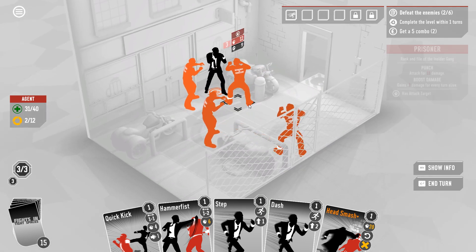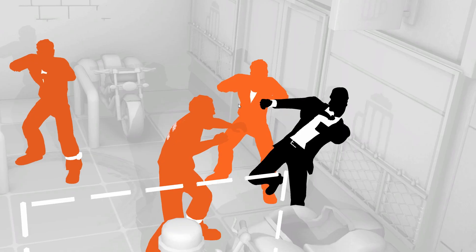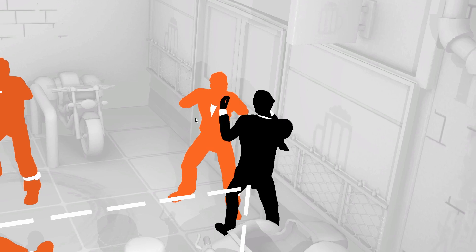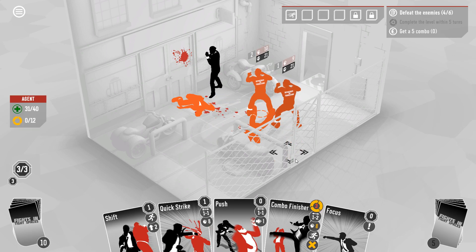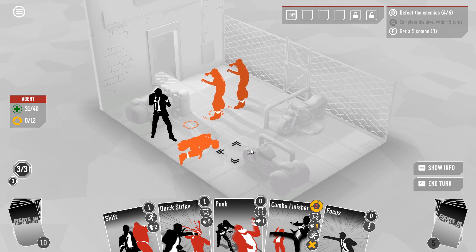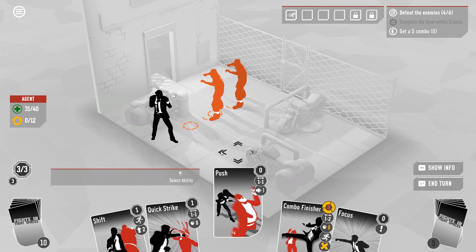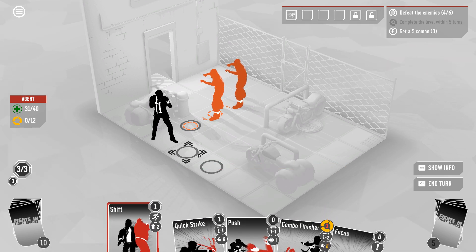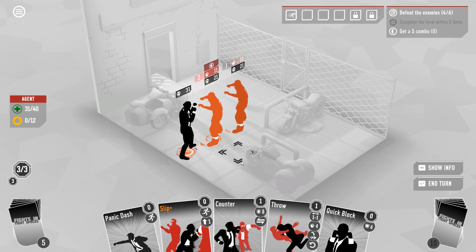Do I want to move and lose combo? We're going to reshuffle our whole deck — there's a chance we'll just draw a slip again. If we don't draw a slip I might be sad that I ended my turn in a corner. Slip and shift are both pretty strong here. We could do quick kick, hammer fist, head smash, and kill both the guys adjacent to us. Who needs to escape from the corner, right? If you're willing to be violent enough maybe the corner's not such a bad place.